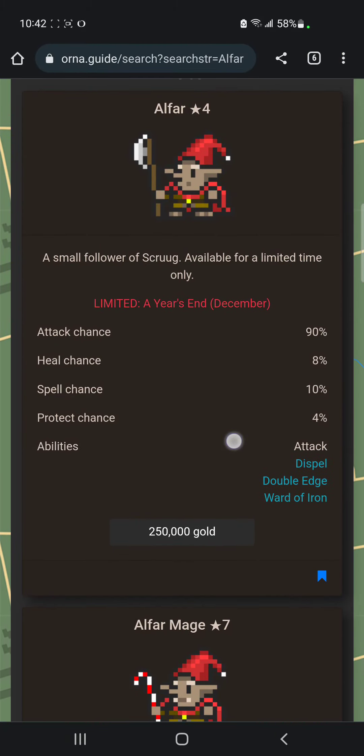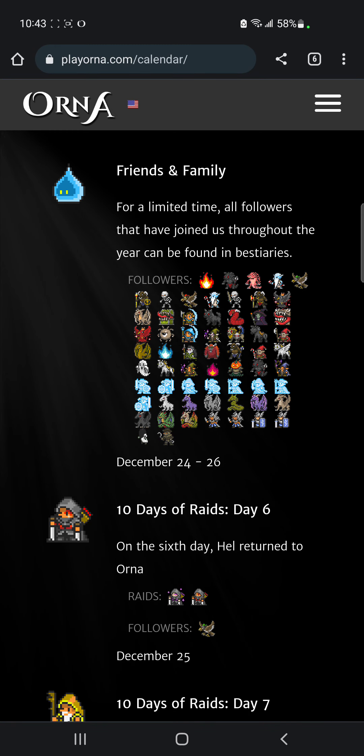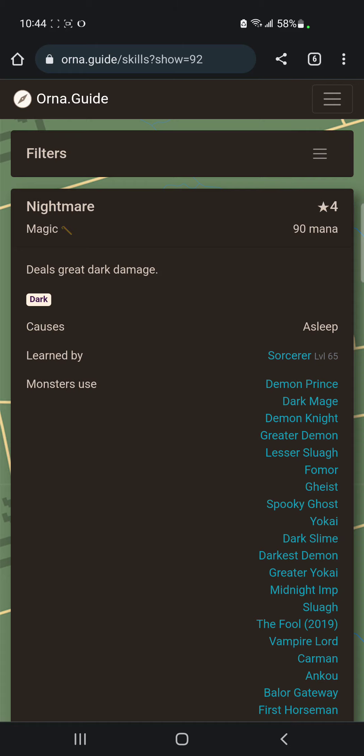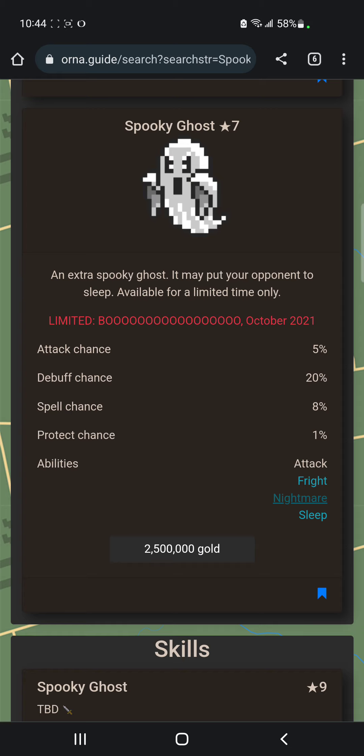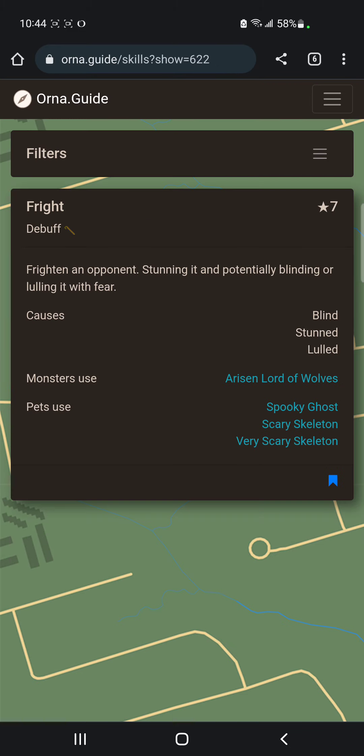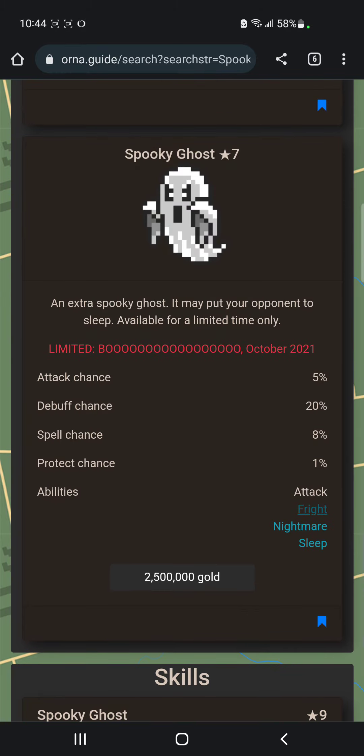The horses are a mixture similar to Henry Gone, doing similar spells and strikes. The black one does some dark spells, the white one does some holy spells. The ghost does Sleep, Fright, and Nightmare — Nightmare does a little damage and causes sleep, and Fright is a stack of multiple debuffs. This one is a must get too — it's only gold.